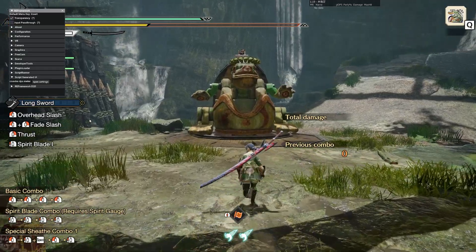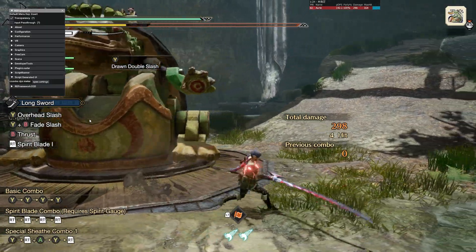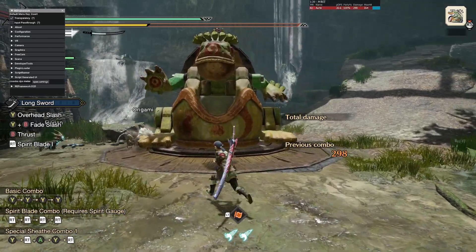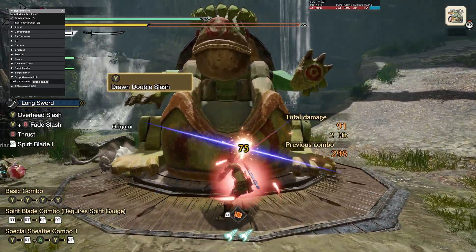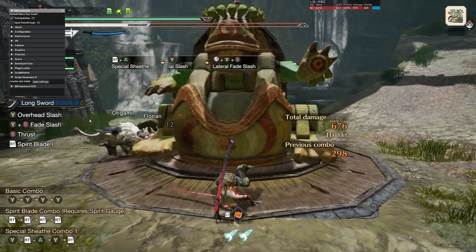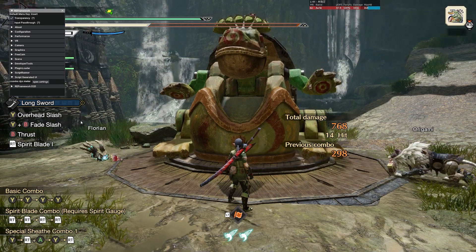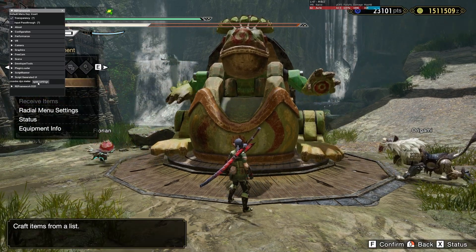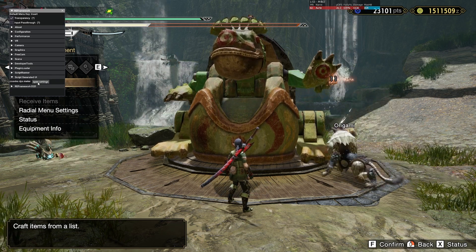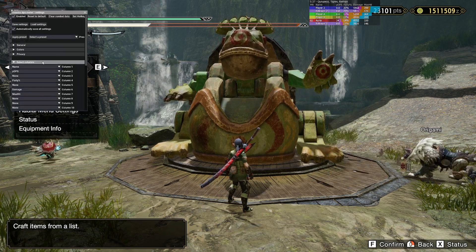We can open up the script-generated UI to see our DPS meter and the settings file, which we can use to modify the overlay. In the upper right, this is our damage overlay. We can hit the training dummy to test that out — and you can see it's starting to work. It shows my name, my master rank, my DPS, party percent damage, the damage I've dealt, and the max hit I've done.